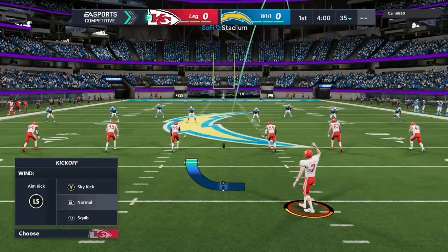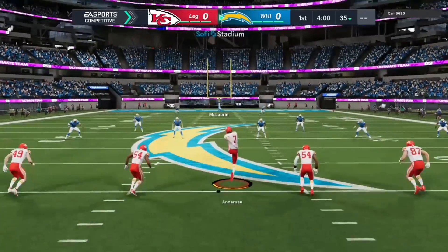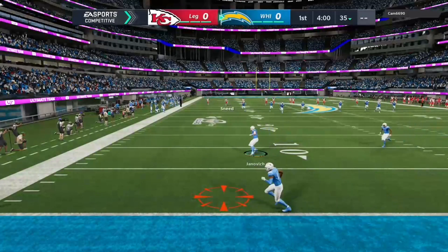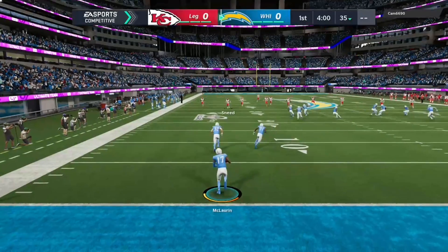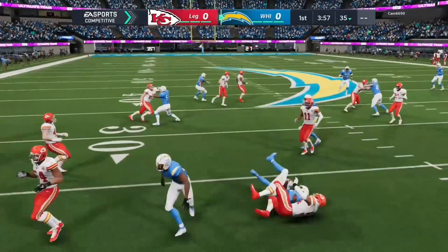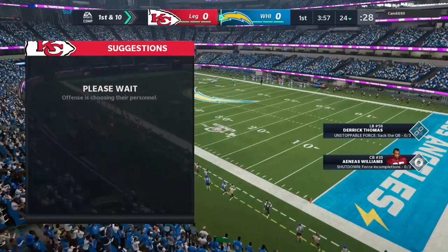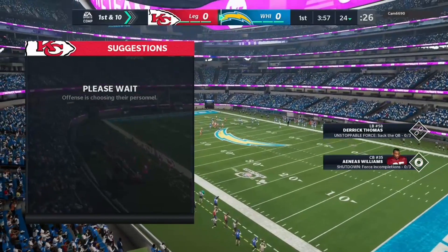Morton Anderson to kick off. Here's the former Saint and Viking Morten Anderson to get this one started, and off we go in Madden Ultimate Team. Taking it about the one, makes it to the 25, down to the 24-yard line.